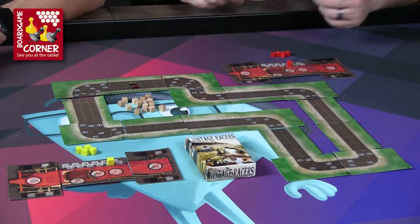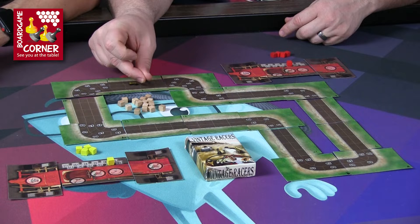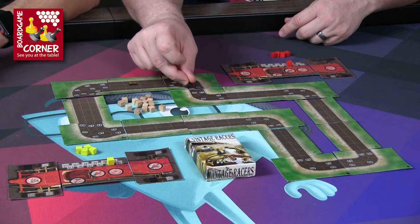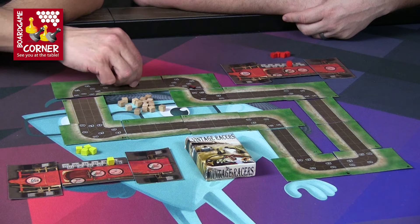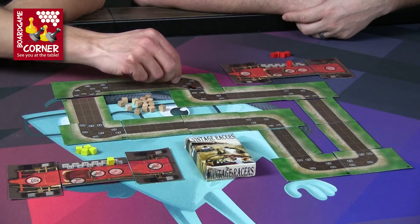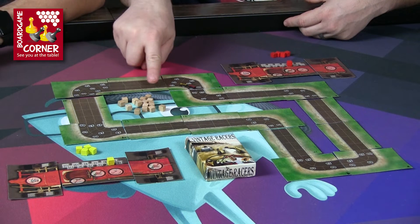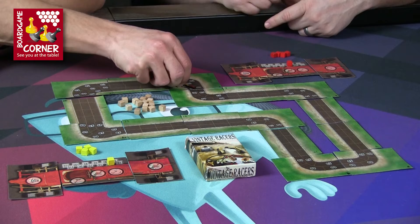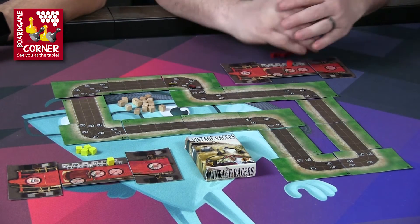On the first turn I'm going 50, so one space for every 10 miles an hour — that's five spaces. You're going 30, so three spaces, and you can move to the inside track. You can move diagonally, and the cuts on the card indicate the spaces as well.